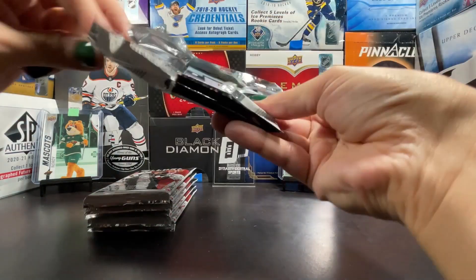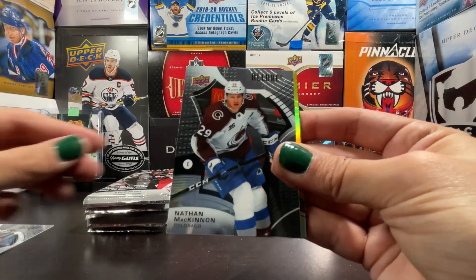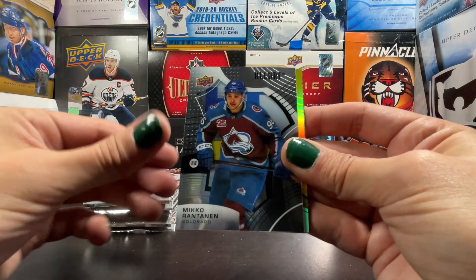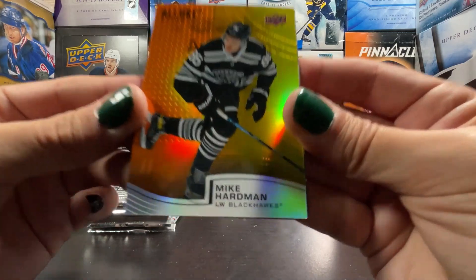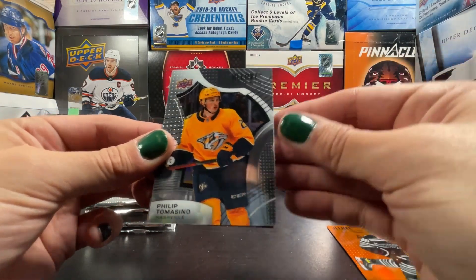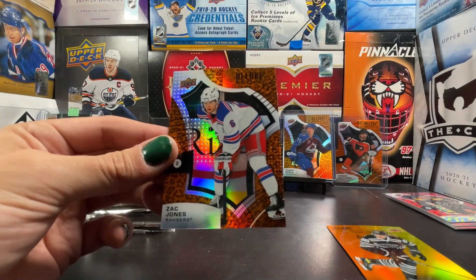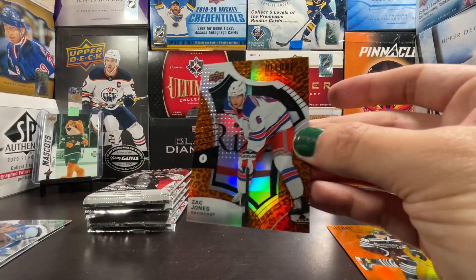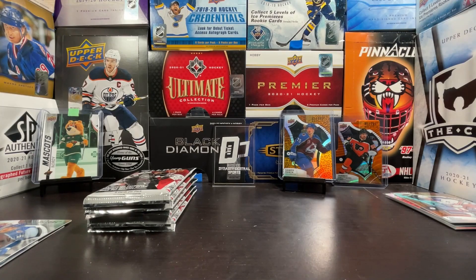Kind of hot — Nathan MacKinnon. Mikko Rantanen, an orange-to-yellow of Mike Hardman. Dude, I'm so excited right now. And a rookie of Philip Tomasino. On the leopard we got a Zach Jones — who is Zach Jones? The orange-to-yellow is not numbered, so no numbered cards in this first blaster, but it's okay.